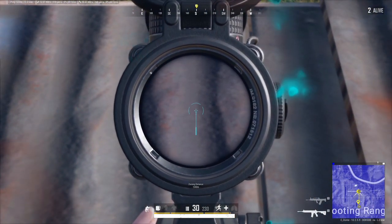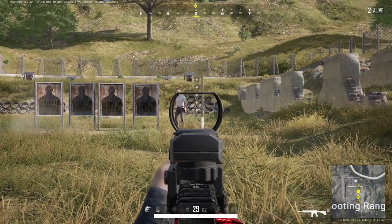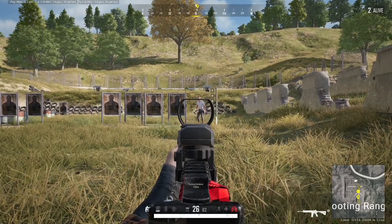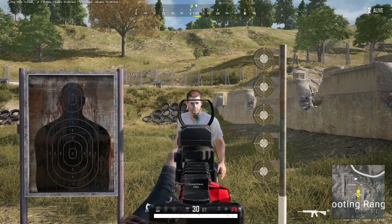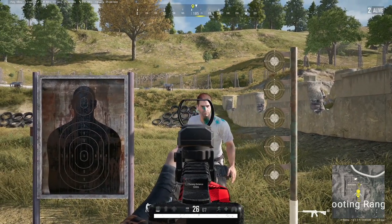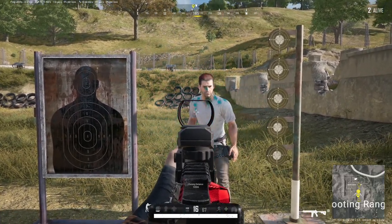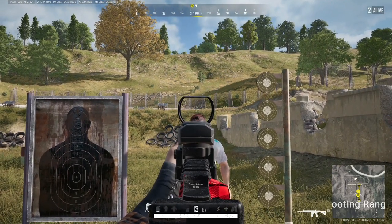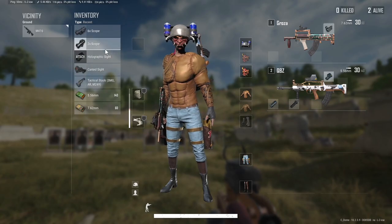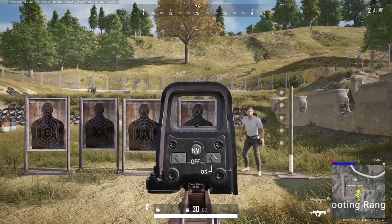The next really important note about all scopes in PUBG is that their default zero distance is 100 meters. That means when you aim at a target, your bullet will land in the center of your crosshairs only at 100 meters. If you're closer than 100 meters, the bullet will land lower than your crosshair indicates, due to the way the sight is mounted on top of the barrel. This is really important to remember during close-range gunfights — if you're aiming at a target's head, your bullet might actually be hitting their neck or chest, doing much less damage. It's best to aim slightly higher than you're used to at close range.